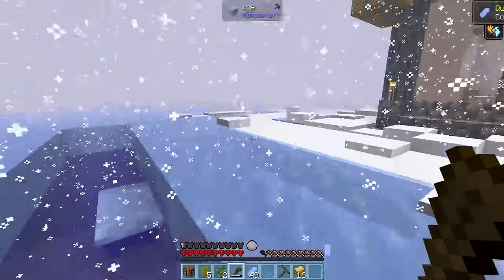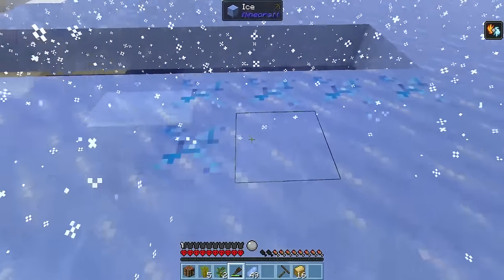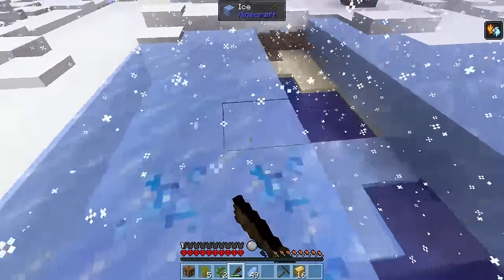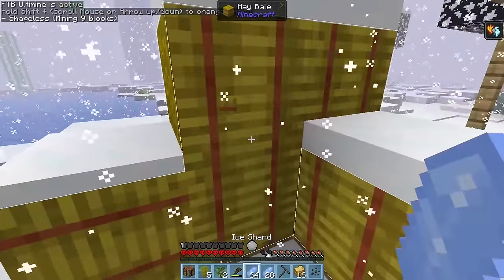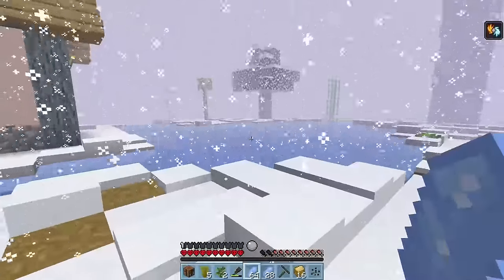In doing so, we're given some icy shards. We'll use these for some early game crafting, so we're gonna grab a bunch before retreating inland. It looks like we've stumbled upon a village, which is a very nice find.